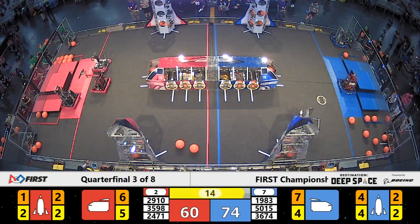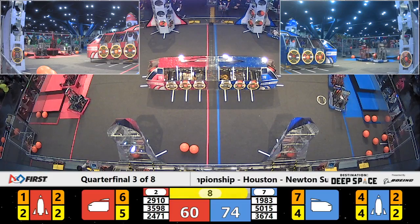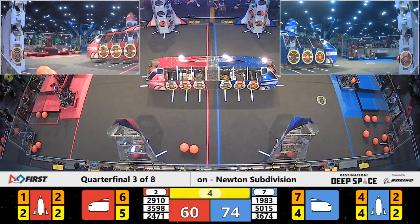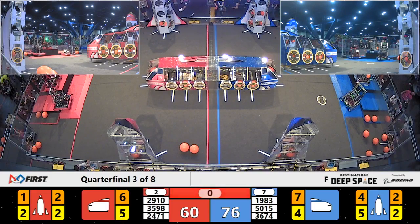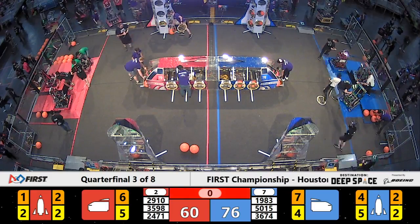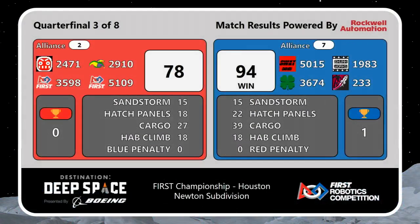SWAT bot looking to get up on level 3. Here comes Mean Machine now. Up to level 3 for the Red Alliance. Skunk Works taking the center position for Blue — they're going up. One second left, and time expires. Final score: Blue Alliance takes it 94-78.